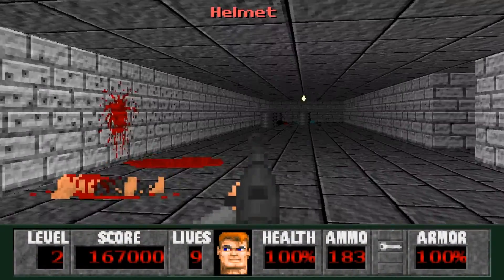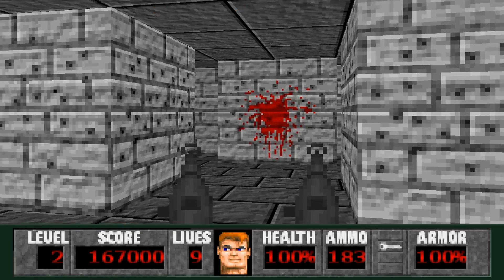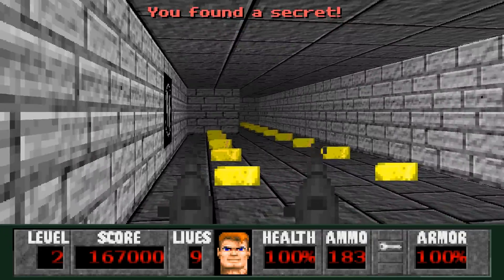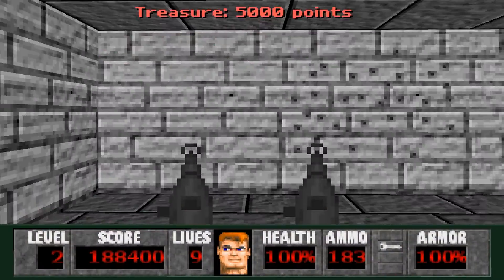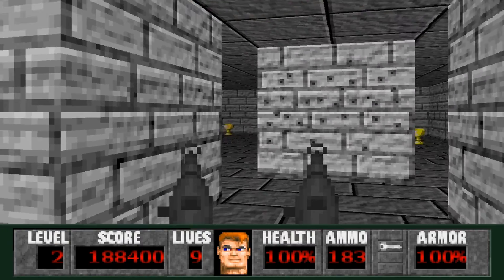More armor helmets, and we have a secret on the blood-spattered wall. All right, so we go in and just head down the hallway. We have another secret here where the bullet holes are. We have lots and lots of gold bars.